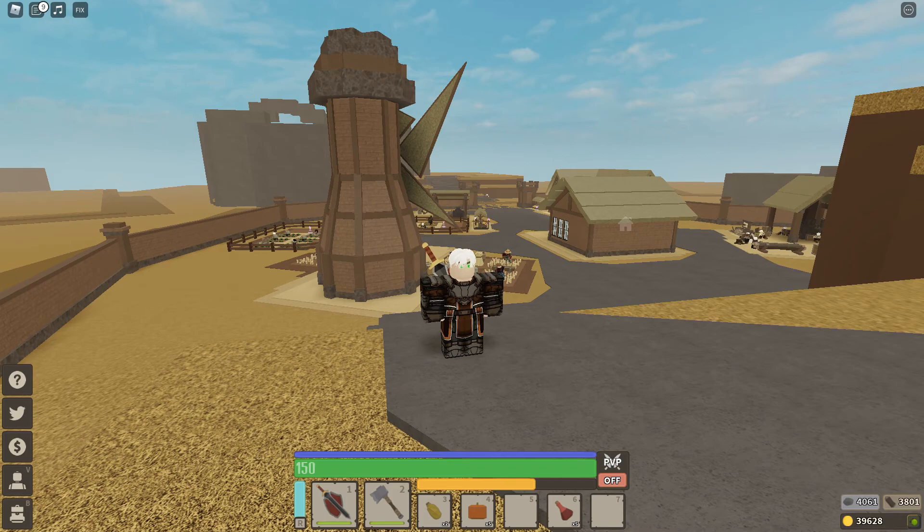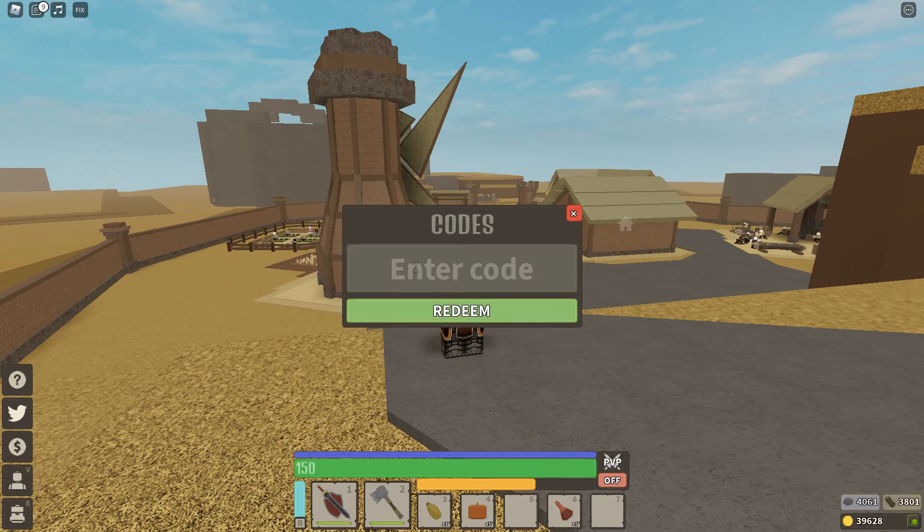It says here there are some new updates: a new limited box, two new weapons, a new accessory, new face, and new hair. Now we're gonna put in a few codes. The first one is '10k_likes' — okay, underscore, nine lowercase G, 94 — the first code says it's an invalid code. I'm going to copy and paste it right from the store page. So that's the first code — not sure why it didn't work.